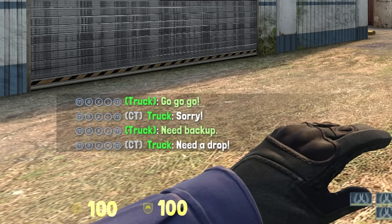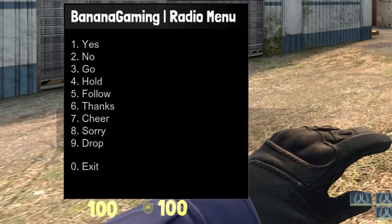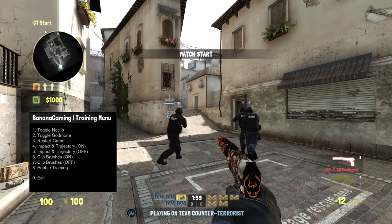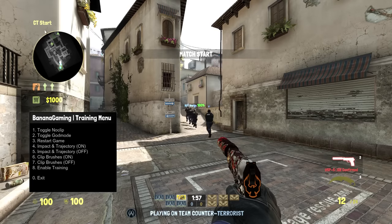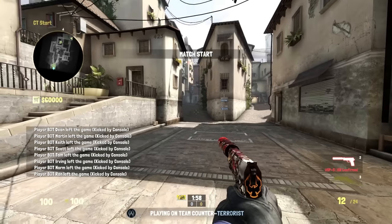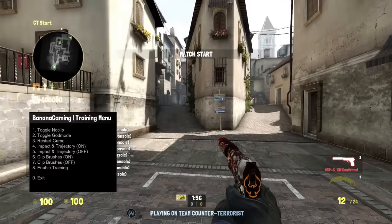You can use all these commands in the match and it's 100% safe to use. The next panel shows you some training commands for when you need to practice. When you're on your own server, you can press the enable training command which will restart the game, kick all the bots, and all the practice settings will be loaded.